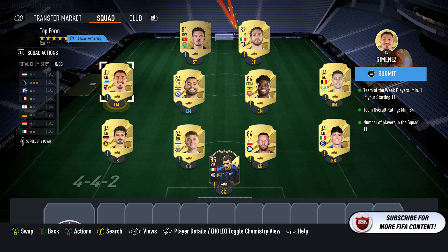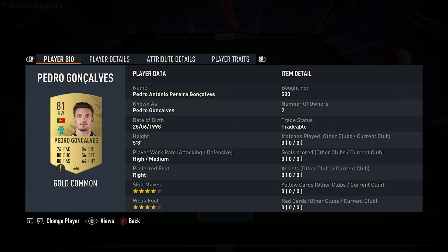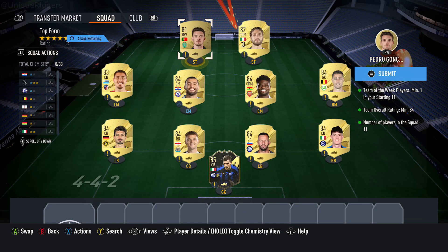Then you want to pick up one 83-rated card — Jimenez — which costs around 2k. Then pick up one 82-rated card — Locatelli — costing around 1,200 coins. Then finally, pick up an 81-rated card; I picked up this guy for 500 coins. And that completes the SBC.